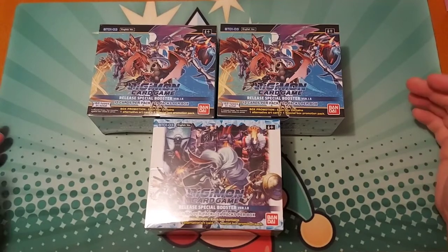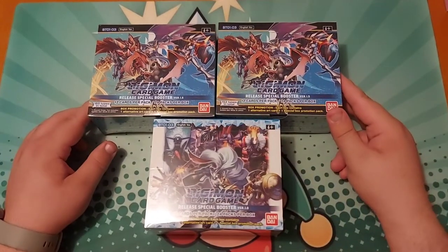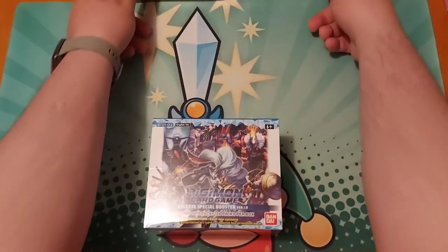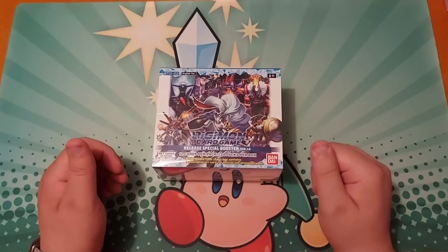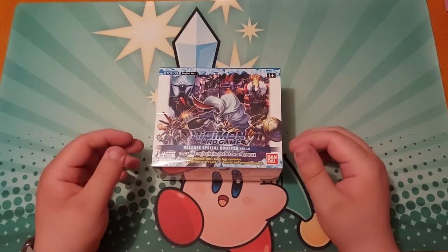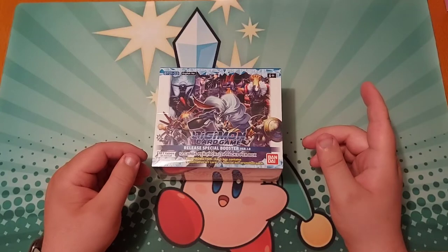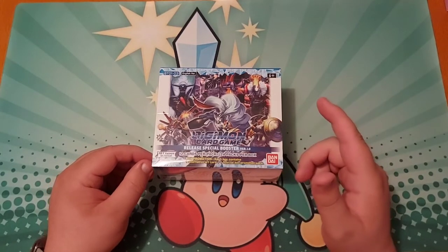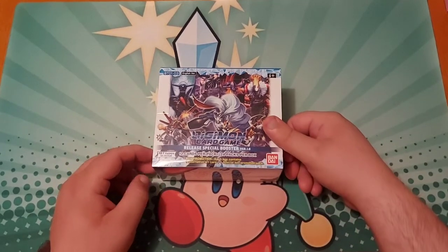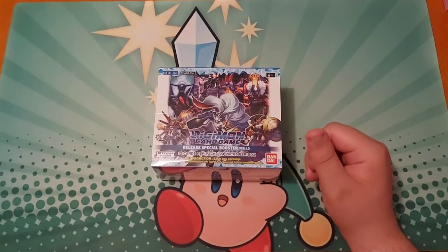I have some stuff I'd like to get. I'm going to start with this box here and then move up to these others. This is the 1.0 box — that's what I'm starting with — and then I'm going to open my 1.5s. I had the option of getting some of the newer stuff, but I'm just starting out. All I have so far is 8 boosters from Great Legends and 4 starter decks — 2 purple ones and 1 black one.